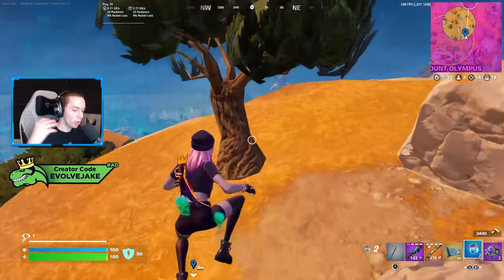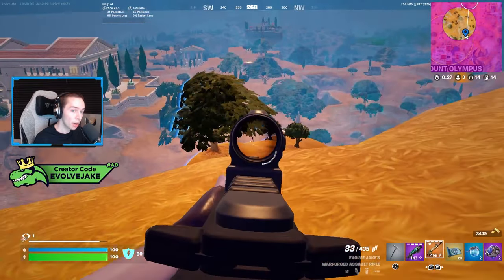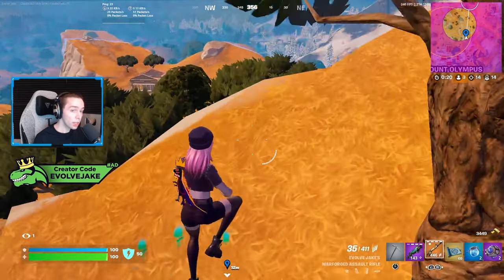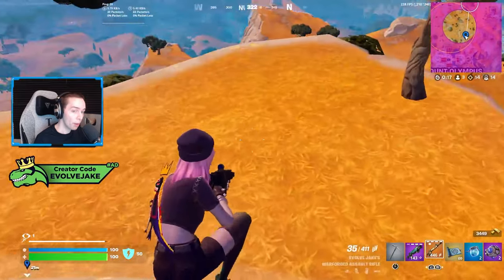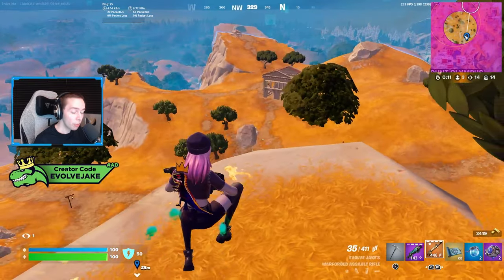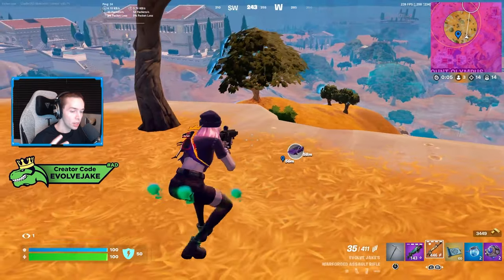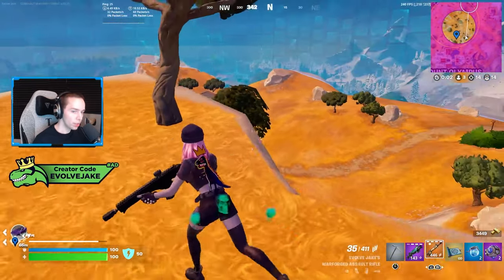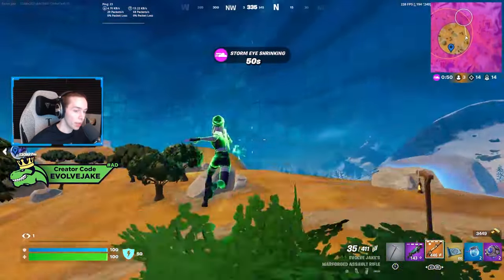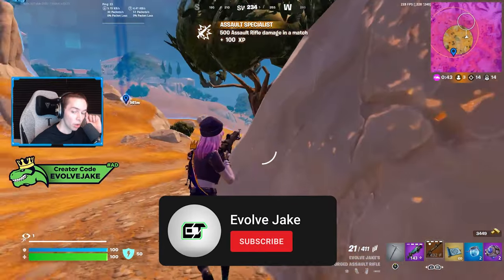Quick recap: Frenzy Auto Shotgun was nerfed — the Gatekeeper was better before and is still better. Reaper Sniper Rifle is going to be harder to use and harder to find; the DMR or Hand Cannon will probably be a decent substitute, especially with the Hand Cannon spawning more frequently now. Both the Water Bending Mythic and Hades Chain were buffed — if you enjoy those items you'll enjoy them even more, but I don't really see myself using either of them. I'll let some gameplay play out after the update.